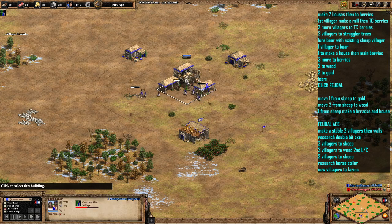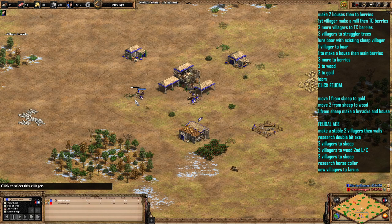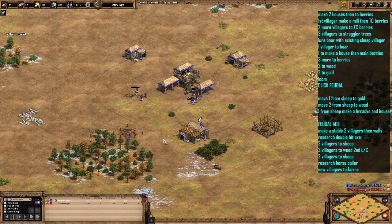The next villager has just gone onto the berries or the boar, and the berry goose should be finished in a minute. The next villager coming out is going to make a house and then go over to the main berries, and then we'll add another three onto berries — so we'll have four on berries, seven on boar, and three on straggler trees. Once we've got the 100 wood we can go and make the lumber camp at the wood line.